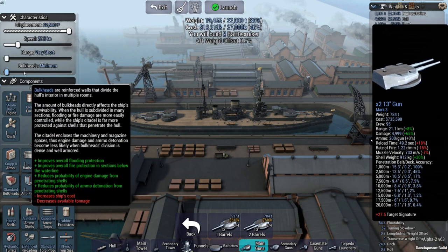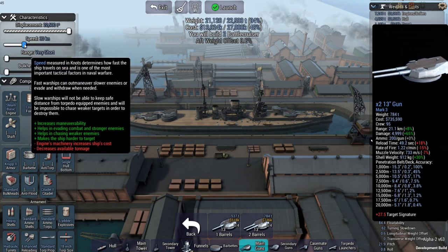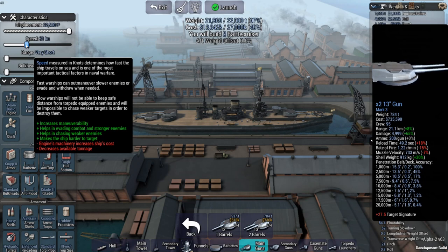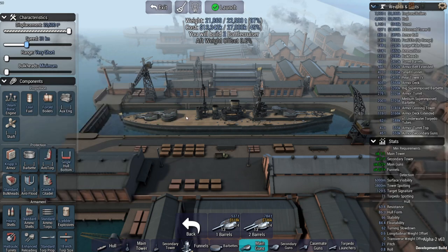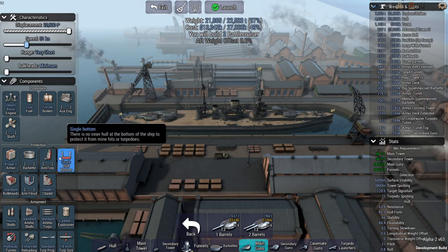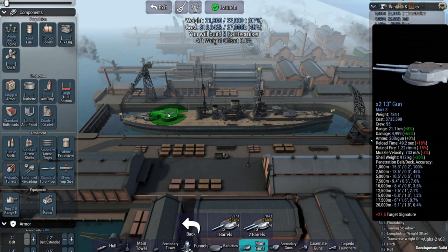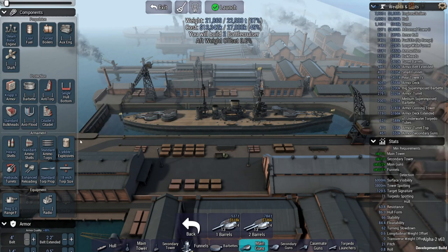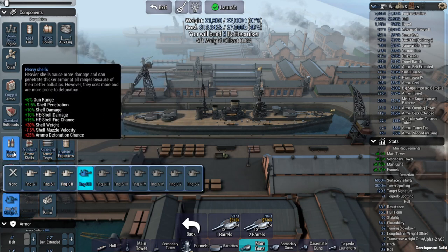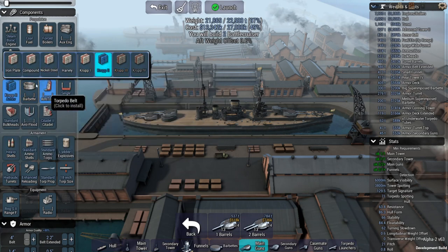I've gone with minimum bulkheads. The speed is at 27.5 knots — we might be able to bring that up some, as I've got some available weight and available cost. We can go up as high as 31 knots. The goal here is going to be to be steaming away from him, mainly using these two rear guns which are super-firing to do my damage. I've got those wonderful liddite one explosives 13-inch guns — mark three. We have the best range finder available, the S2, heavy shells, and crop two armor which is the best armor available.